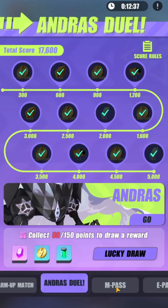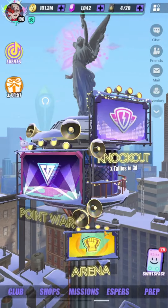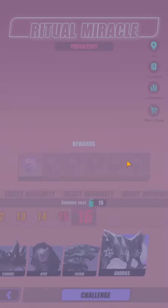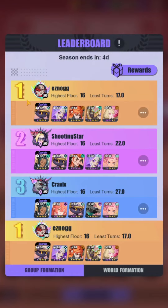I have about 12 minutes left on the Andras duel, so I just want to spend my stamina on that. And I also have a new team for Andras. The manual team I got was with 17 turns — it's slightly different. I'll show you that team as well.